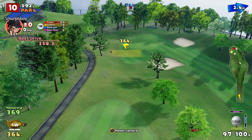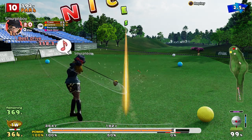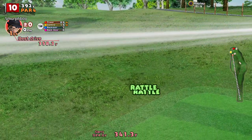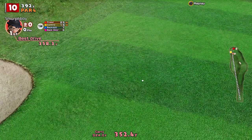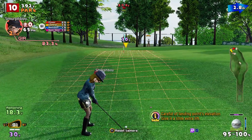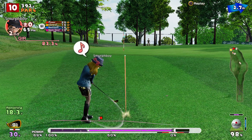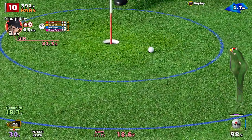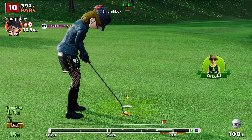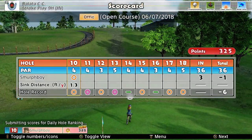Almost straight away we can pretty much drive the green. The issue is finding it - you've got to get a bounce off this down slope and a roll. We've found the fairway at least, haven't quite driven the green, but it gives us a chip. Chance for a birdie! Instead of a 13-foot birdie, we've got a 1.3-foot birdie. And we had a good shout at the eagle. Nice birdie! It's a birdie start.